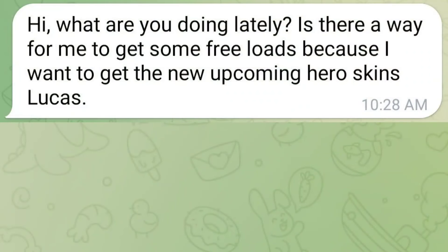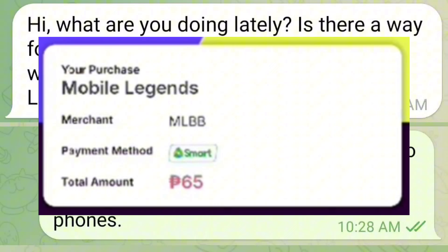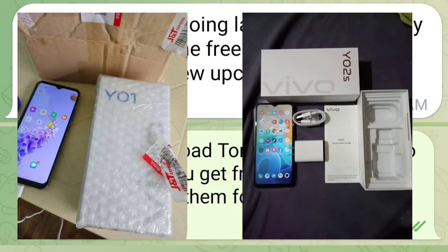Hi, what are you doing lately? Is there a way for me to get some freeloads because I want to get the new upcoming Hero Skins, Lucas? You can download Tangents Go. Tangents Go — not only can you get freeloads, but you can also swap them for rewards like cell phones.